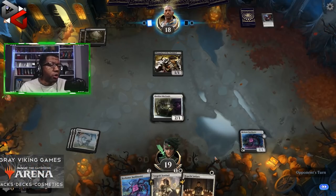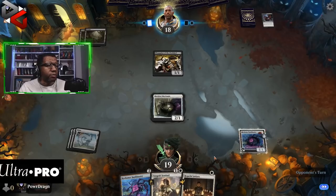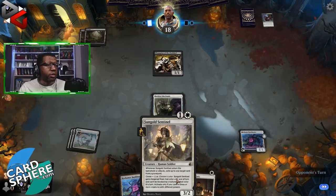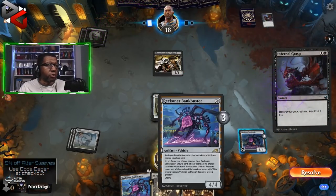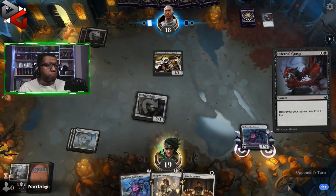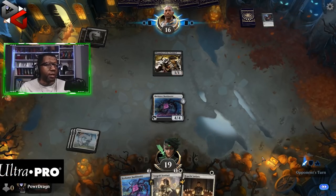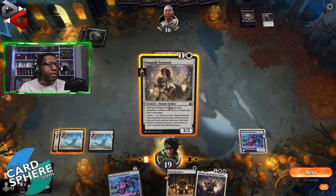Then we'd be in a situation where we can also start drawing from our Bankbusters. This is one of the main reasons Sun Gold Sentinel is in here over some other cards — we want to be able to crew Bankbusters regularly. The good news: the opponent played a zombie deck with a turn-one Champion and has just been trying to deal with our stuff since then, so we like where this is going.